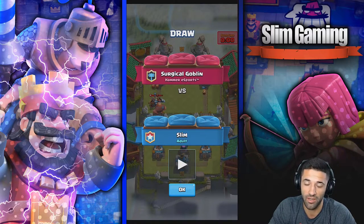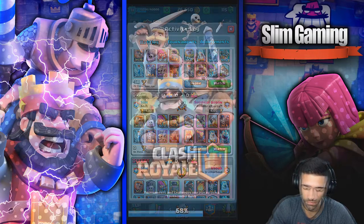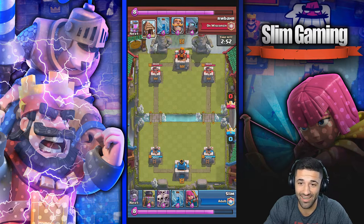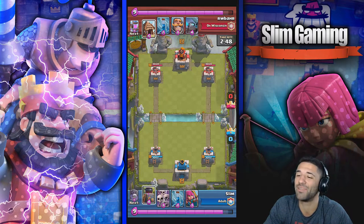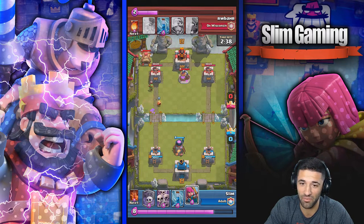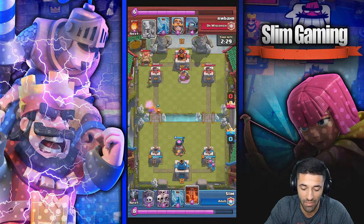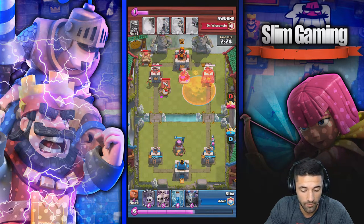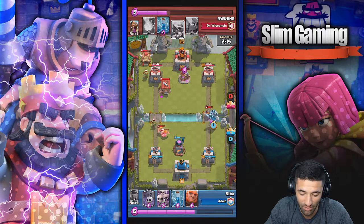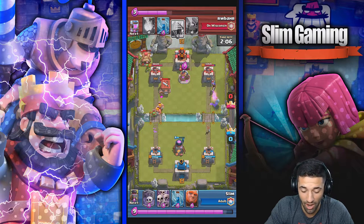Now we jump into the next match. I'm going to show you what happened — I'm a level 11 with decently leveled troops, but we're facing off against a level 13. Level 12s are hard enough, and I'm facing a level 13. This might actually be harder than the Surgical Goblin match because at least our troops were the same level. This guy's entire deck is maxed troops.